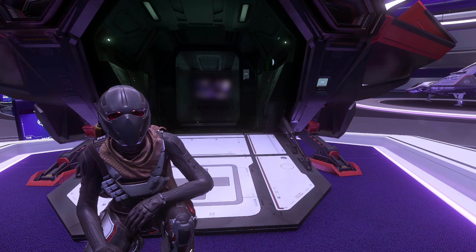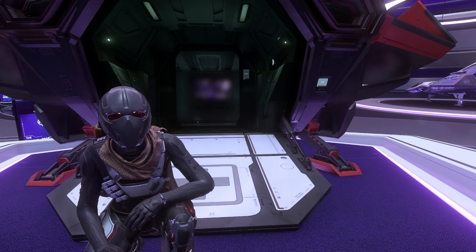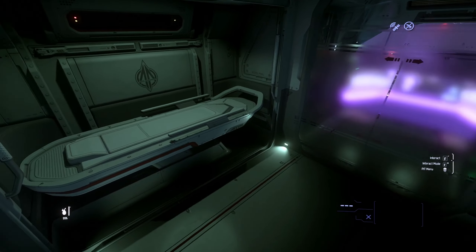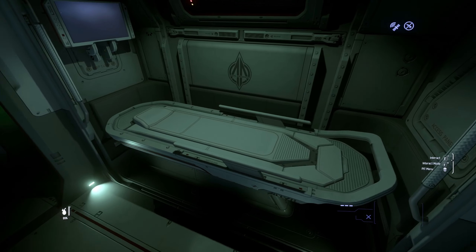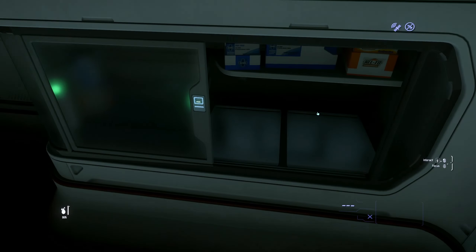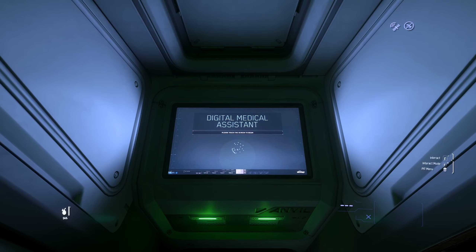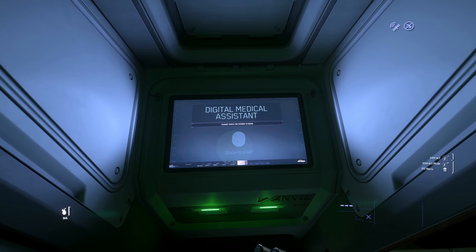I think the Pisces is a great ship and the medical version is one of the most useful. It's a little bit faster than the standard Pisces and comes with a tier three medical bed to patch you up after a bunker run. It also typically has some drinks in the cabinet and various med pens to treat a variety of ailments. An unconscious patient can be treated at the standing medical station.